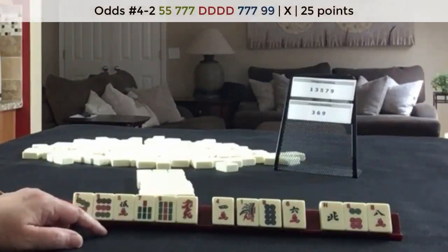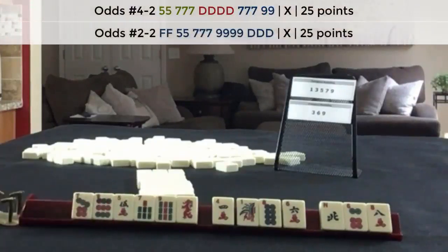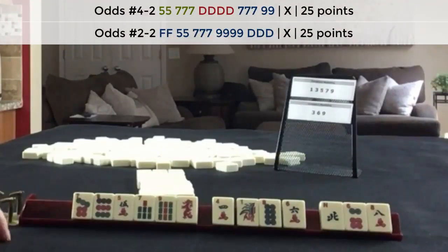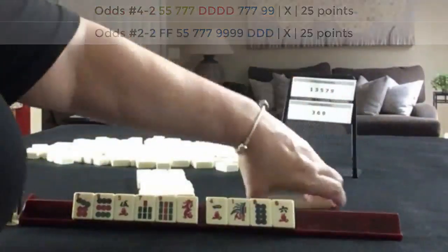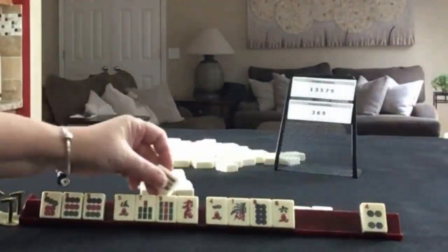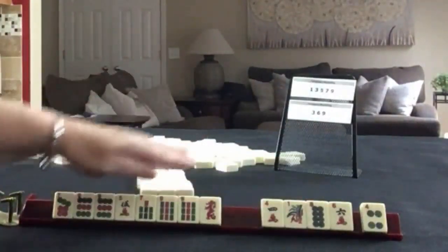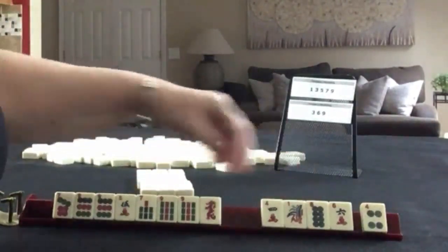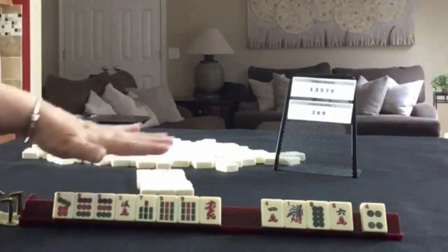There's an Off-Suit Dragon hand, 4th one down, and then there's the One-Suit Dragon hand, 2nd one down. We would have to get 5 Dots to make that work. So let's pass these 3. We've got 9s — I would keep them, and we don't need to pick a hand because we have discards. We would keep gathering. I would not even focus on what we got, just the fact that we are gathering Big Odds.